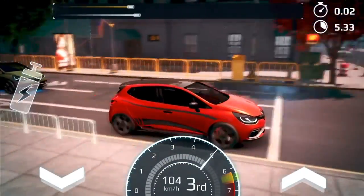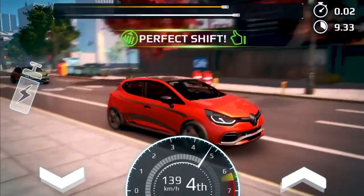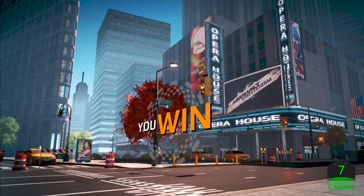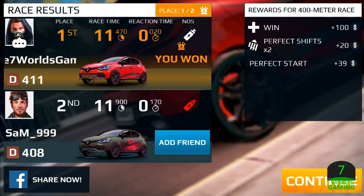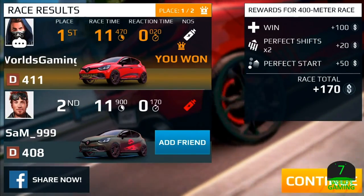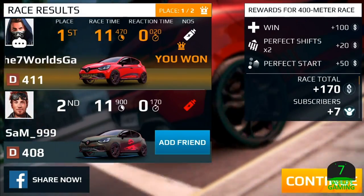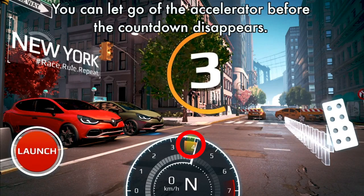Right off the bat, you are gonna want to let go of the accelerator and launch before it tells you to go — before the timer goes away. I'm gonna slow that down a lot and show you with some circles on the screen just how you can go about that. Just know every car is different, so do not try to use this exact same launch on every single car.